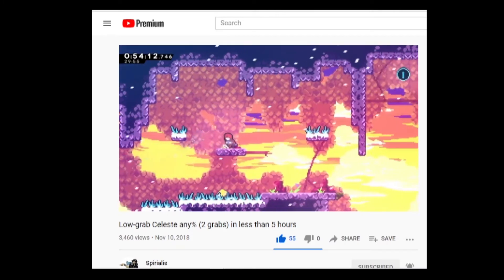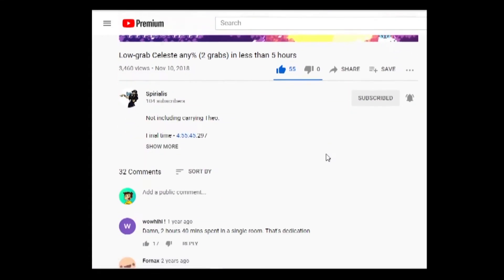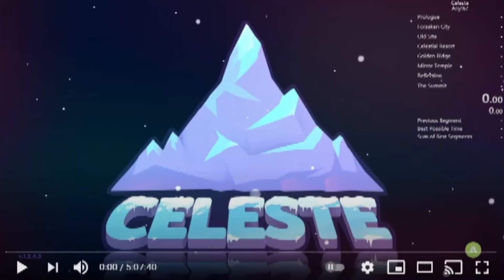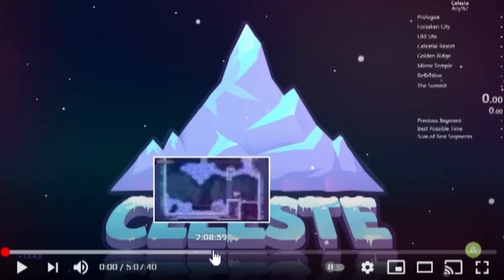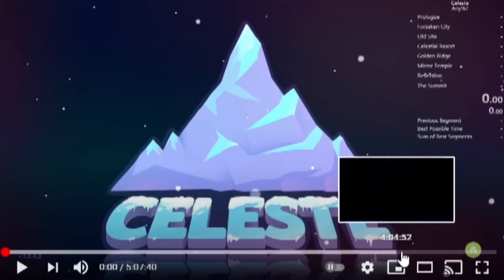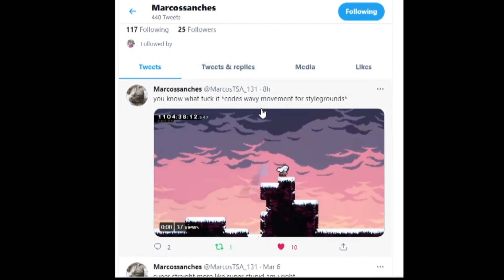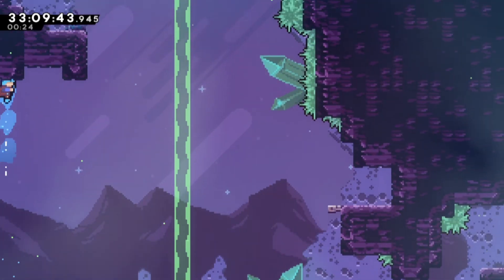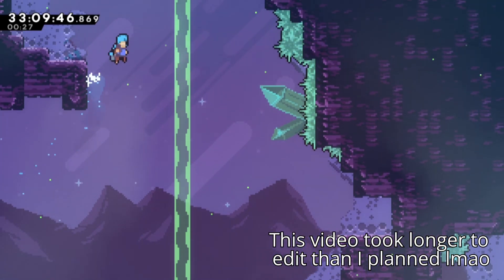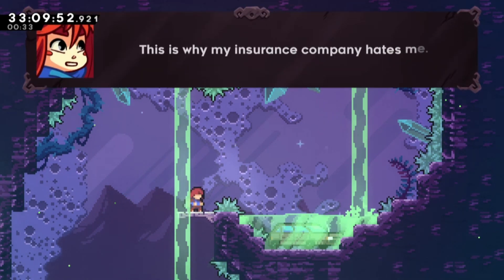Spirialis ran the game doing only two climbs — both for activating blocks from the side, back before variant mode existed. His run is 4 hours and 53 minutes long, and he spent 2 hours and 40 minutes on that one insanely hard room in the summit. A big thanks also to Marco Sanchez, a Celeste mapper, for making the green screen map. If anything was missed, questions are welcome in the comments — that's all for this one.